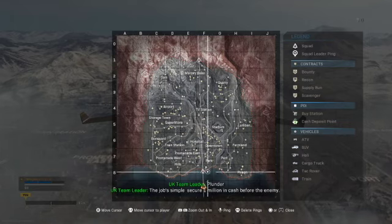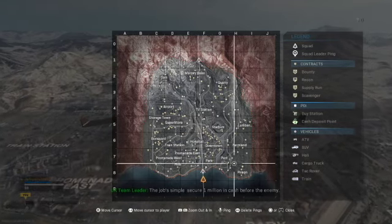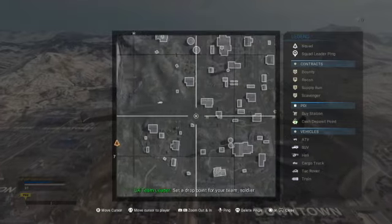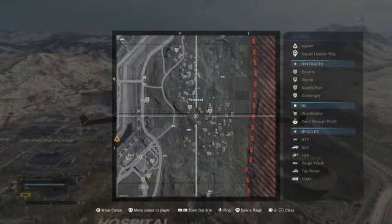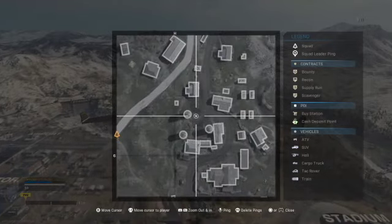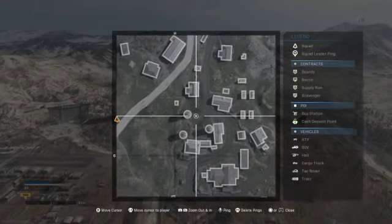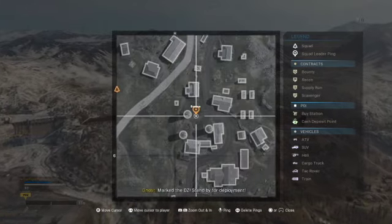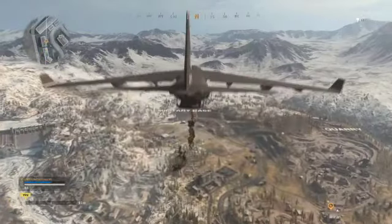Starting off, you're gonna want to go towards the farm, which is in the lower right-hand side of the map. We'll drop in and I'll show you where to go — just basically head towards this location here in the farm. I'll speed this bit up.